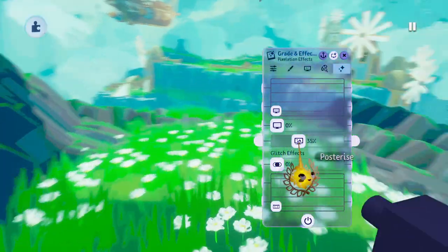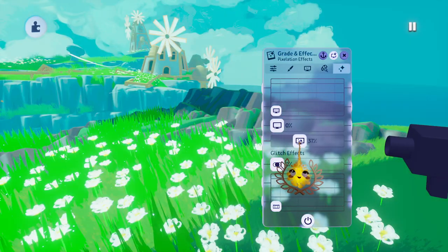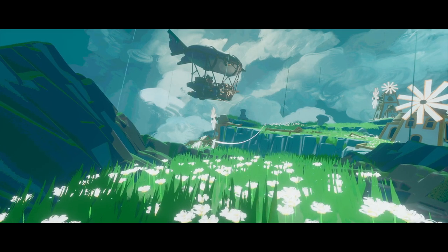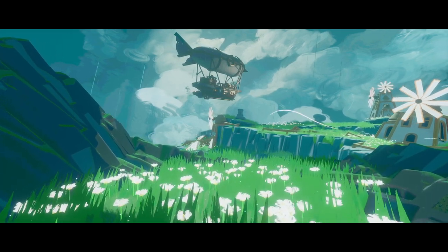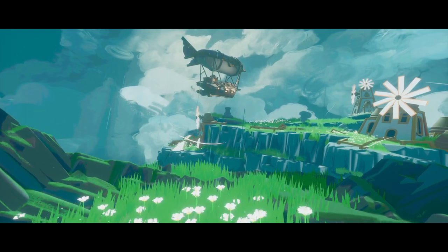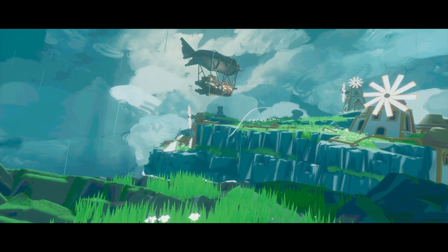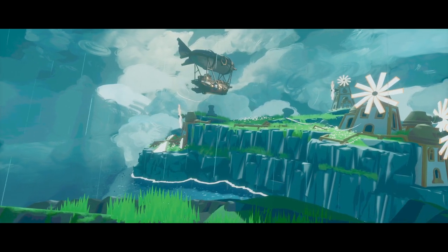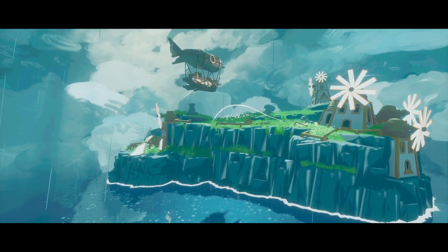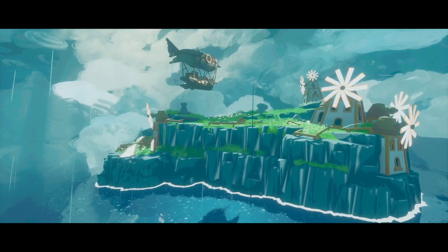The cool thing is, usually the posterizing effect affects your whole scene in ways you sometimes don't want. But with the flat color style, it's almost like they're made for each other — it works so well together. Here you can see me trying around with the strength of it. And that's pretty much it — these are all the things I used to achieve the flat color style and add cel shading to it. I really hope it was helpful; if so, definitely give it a like, some feedback, and share it with others so they can also learn about these techniques.